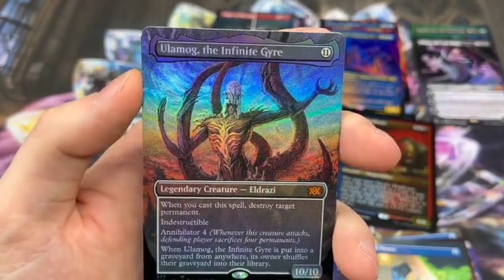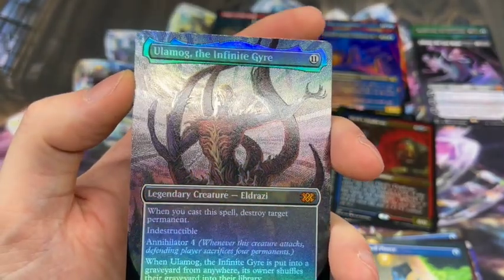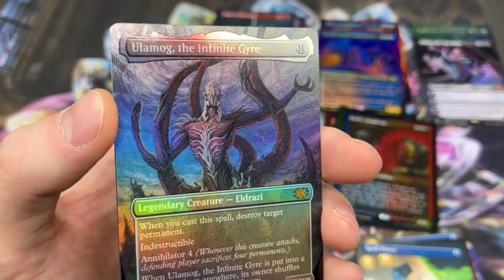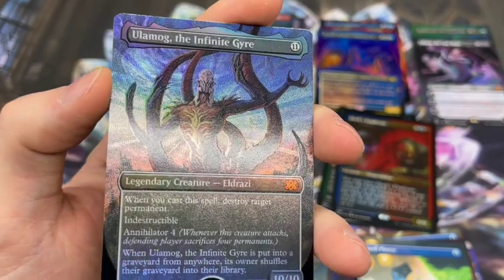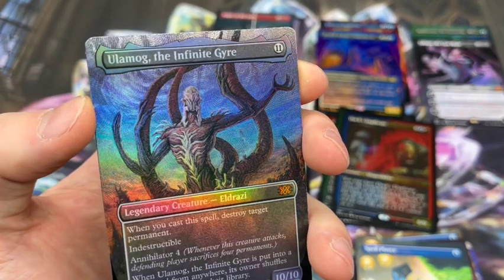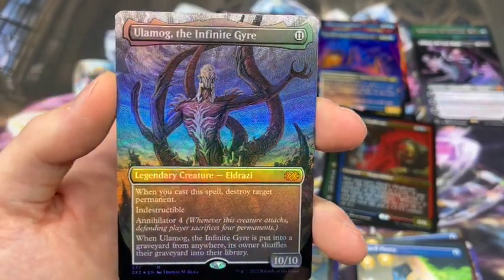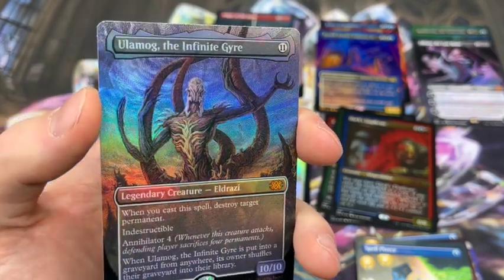Ulamog, the Infinite Gyre himself. And he is as beautiful as an Eldrazi could be. I'm sure his mother loves him, but that is a beautiful, beautiful card. Very, very nice. That's pretty exciting. I pulled Emrakul in just a random box I had ordered as part of a pre-order from a different vendor — I want to say it was Amazon. So to get two with only having one case is pretty nice, because outside of getting a case, I think it would be fairly low that you would pull it in a box.